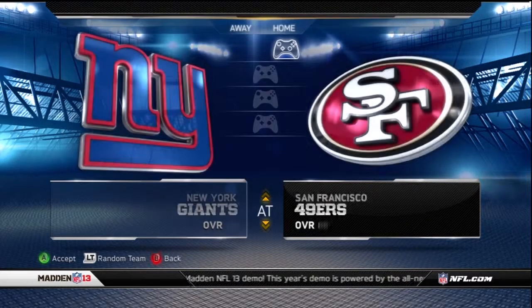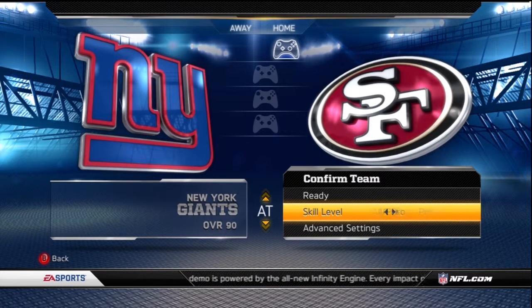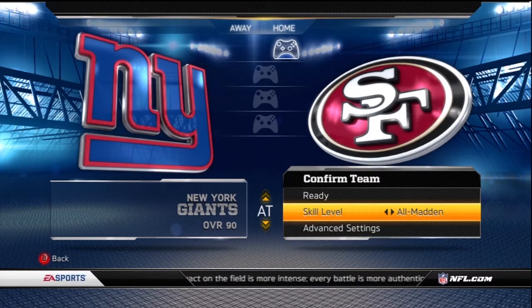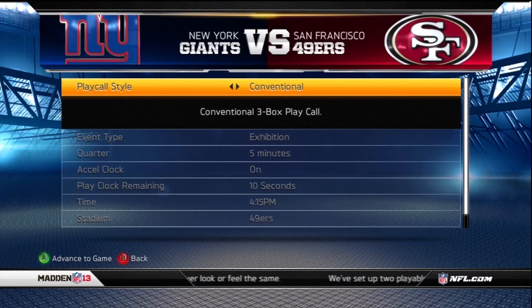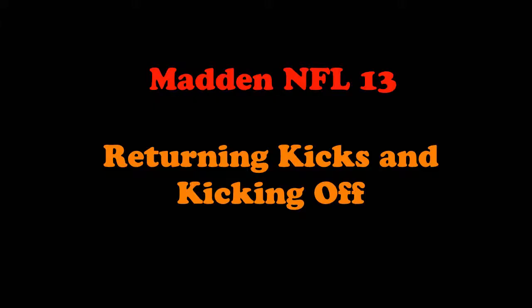The first thing you're going to do any time you play Madden is determine your settings. In this case we're actually going to make our settings All Madden, just so we know how to best approach this game from its most difficult level. If you're new to the game or just not familiar with Madden, you might want to put it on Pro or even Rookie. Then we're going to pick conventional play calling rather than game plan or the mode where the CPU makes the play calls for you.